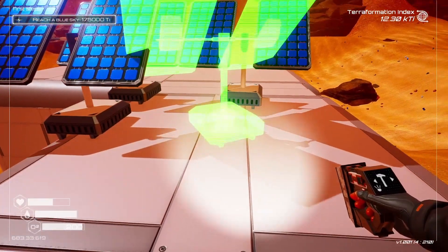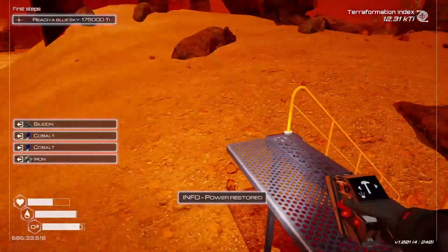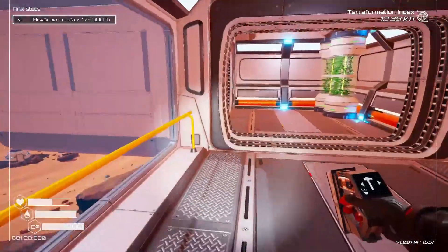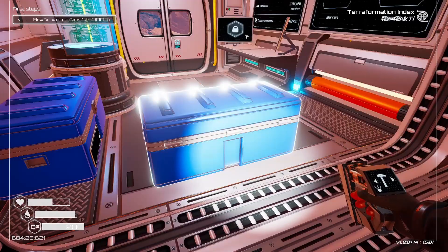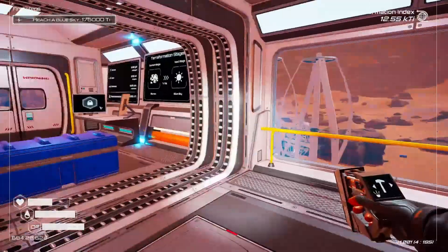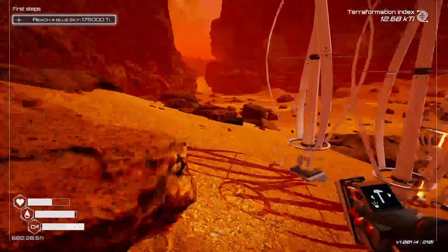Make another one of these solar panels. How much power do we have? We have 6 available so we can make another one. Where did my iron go? Oh, I spent the iron on that. We could make this but we don't have any more aluminum, so you know what, let's make a trip back to that place to find more stuff.